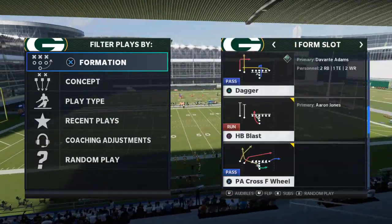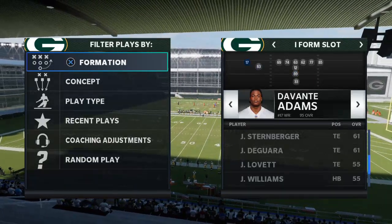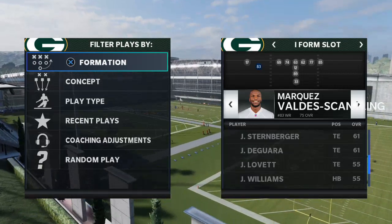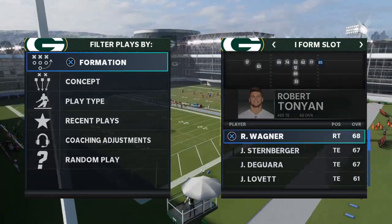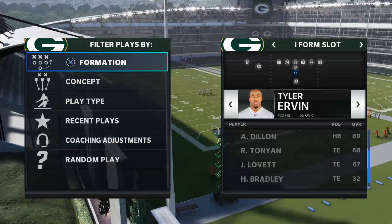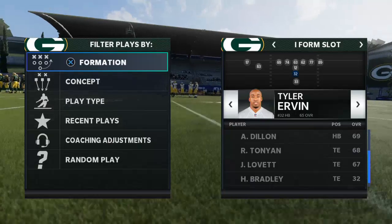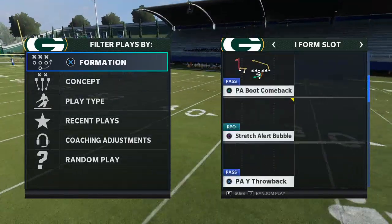What I would encourage you to do is put your best route runner, your stud receiver, on the far left, and then put your fastest receiver in the slot position — that's Marquez Valdez-Scantling. I'm going to put Robert Tonian in at tight end. At fullback I like to have two good backs, but if you have two fast running backs, put your second fast running back in the fullback position and your primary back in the tailback position. That's what I've got set up for the Packers.